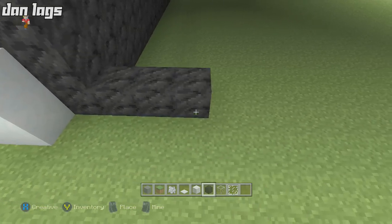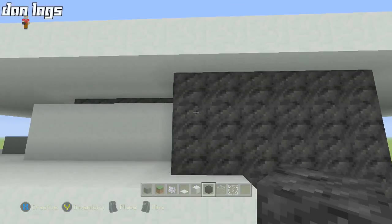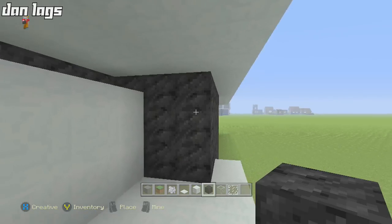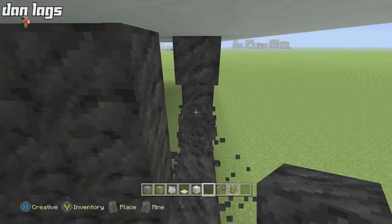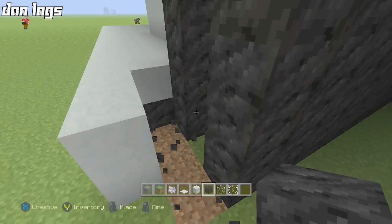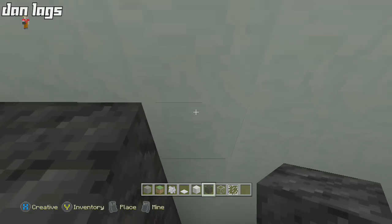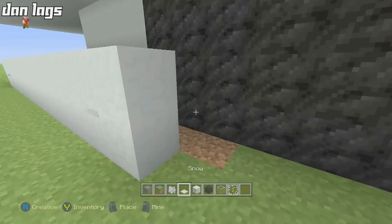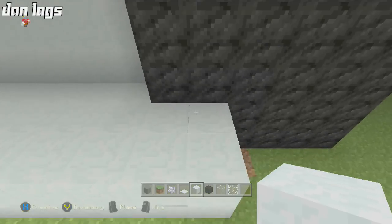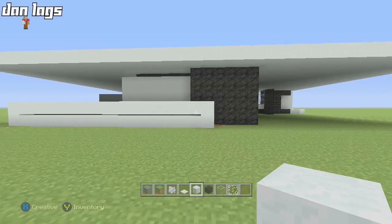Next, take out some coal three blocks from here — one two three — fill this all the way up to the top. If you did this right, it should be six blocks. Then move this back one block — my bad — just break it and move it in one extra block here, fill this up, and add your three extra blocks going all the way up. Fill these three blocks of snow in — it should be two blocks away from the snow, and the snow should be one block away from the coal.